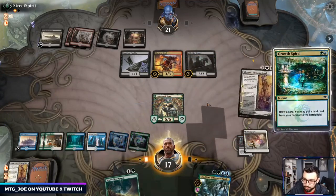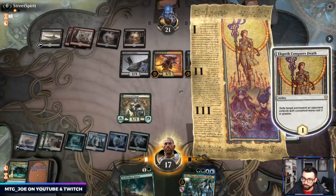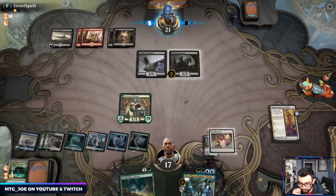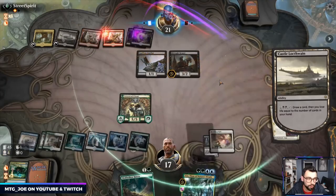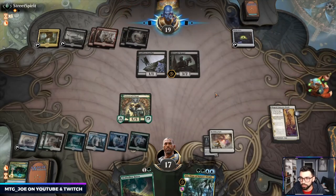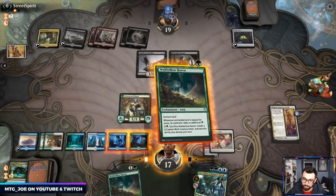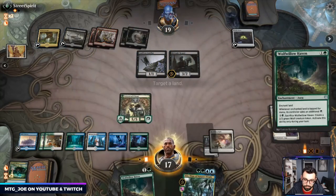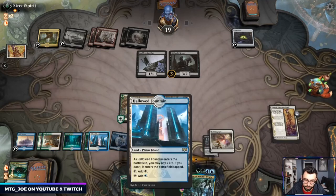Let's do this first in case we draw something perfect. Mayhem Devil is the scariest — let's exile it. Then next turn I can Wolf Willow and sacrifice it to create a 2/2, puts another card in our bin for Uro. They got an Oven so that draws them a card every turn — quite a bit of card advantage they're going to get.